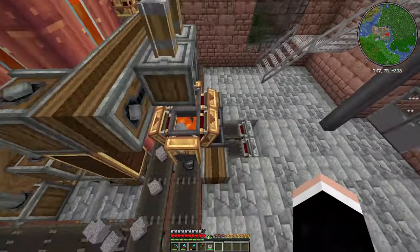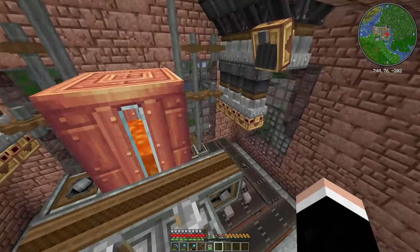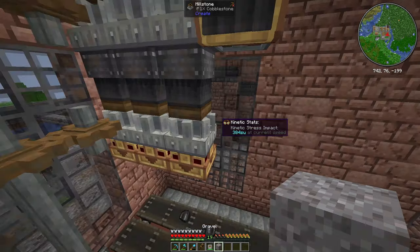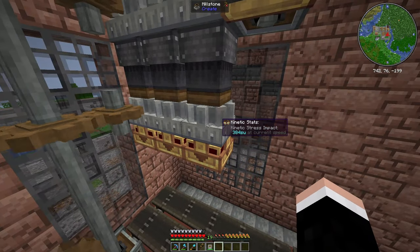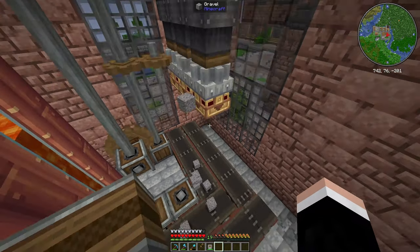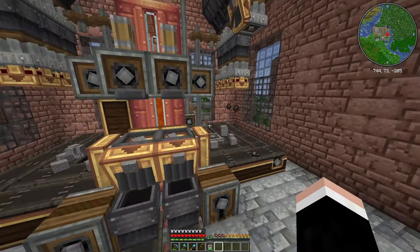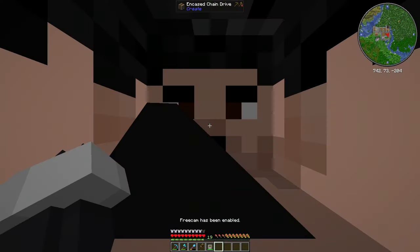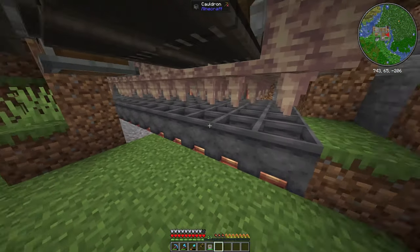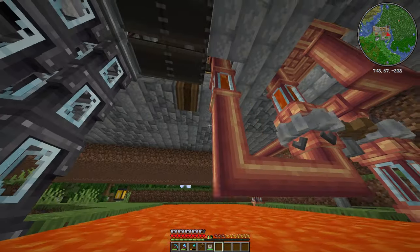Basically I optimized things to make more andesite because we need that in today's video. I connected three of my cobble-to-gravel generators right here to another millstone so it just produces some flint, as you can see. I did that to both of them and basically if we go down here I extended the lava farm because we're not getting enough lava - as you can see it's slowly producing lava but it's not enough.